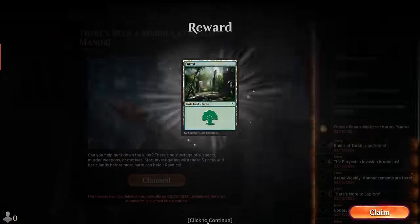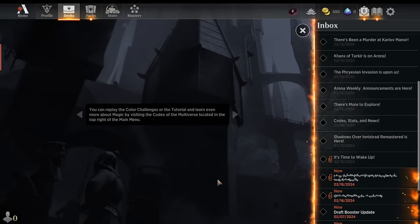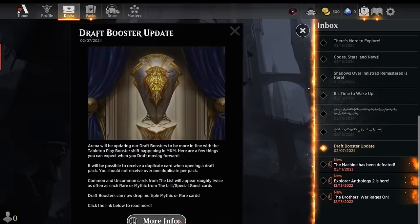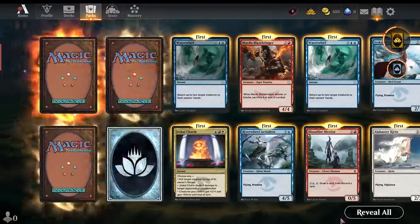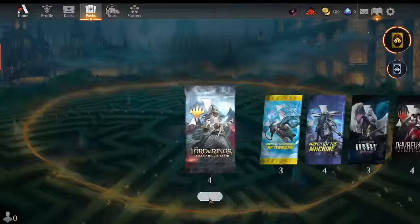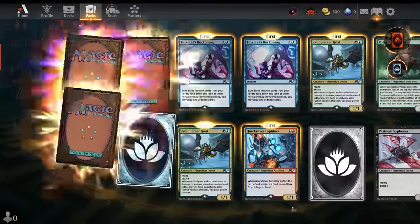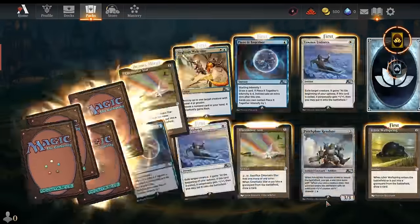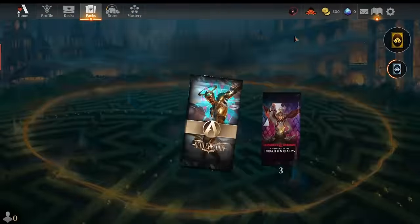Now we're going to open up all the rewards we get for creating the account, then open all the packs from mastery and daily quests. If you start this on a Saturday, getting your 15 wins means you'll get 15 more wins the next day on Sunday, earning even more mastery on your alt account.